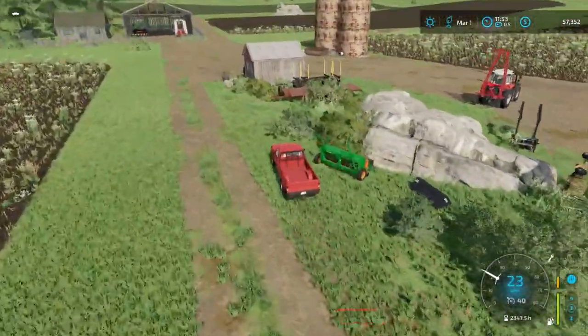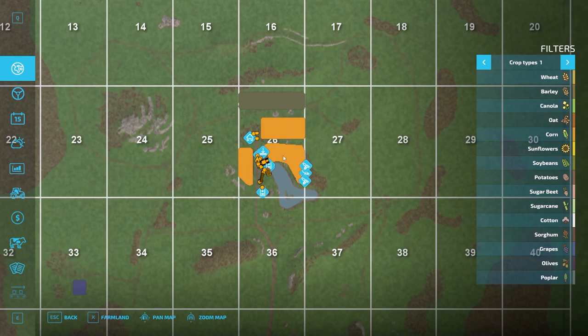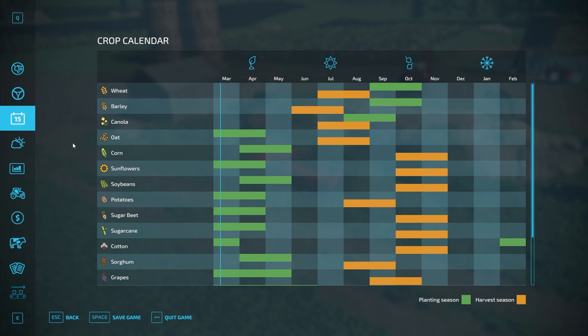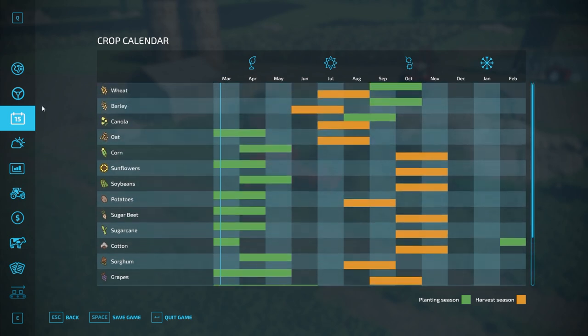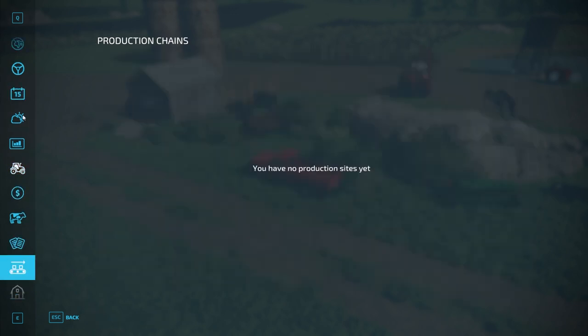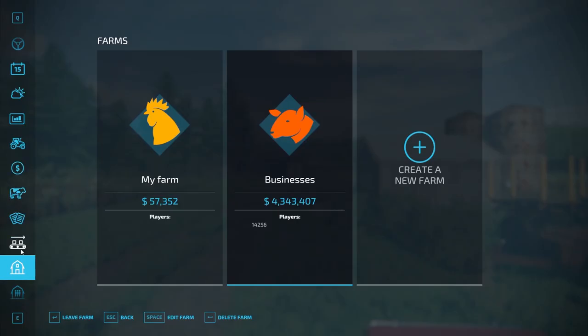I'm happy to help out with that — 15% over price is great, so we'll definitely do our biggest field for sunflowers. For the other two fields, I'm back and forth on what to grow. I kind of want to start thinking about doing some production — maybe something with our crops — since we don't have any production facilities right now.